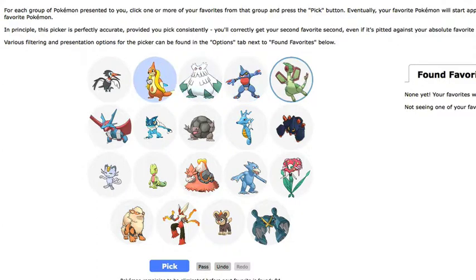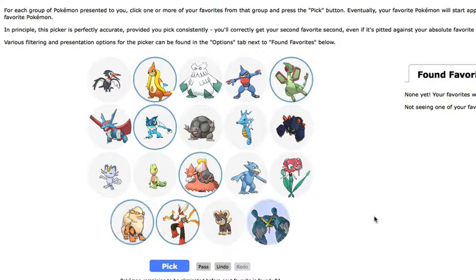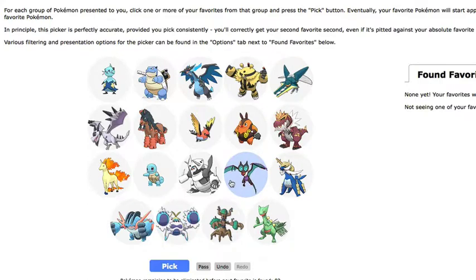Let's pick Flygon — Flygon's cool. Floatzel's cool. Frogadier. Let's not pick Alolan Meowth. Mega Camerupt, Mega Blaziken, Arcanine, and Mega Metagross. Down to 82.